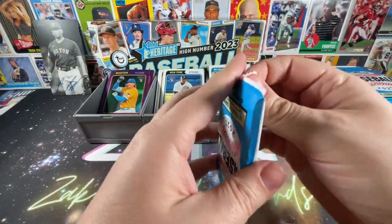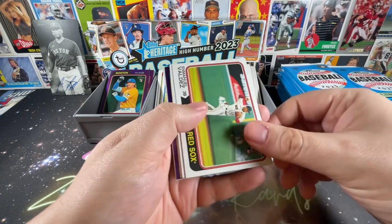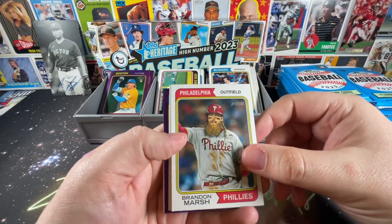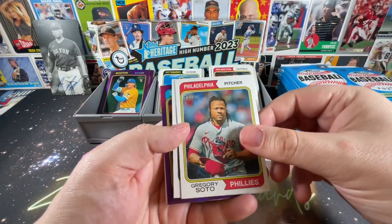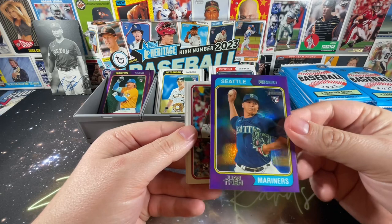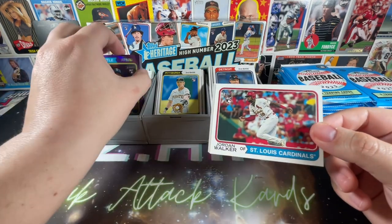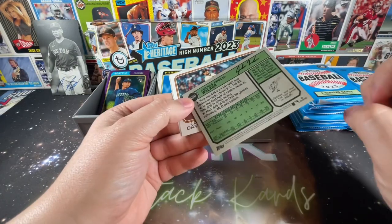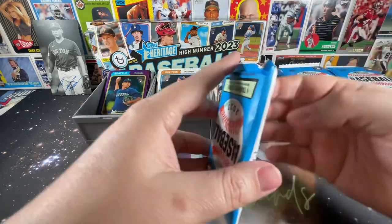Let me know what you guys think in the comments about Heritage. It's a pretty widely held opinion that hardcore collectors kind of steer away from it — it's really more designed for set builders, because of the lack of parallels, numbered cards, etc. Yusniel Díaz rookie — very nice. Got Jordan Walker rookie, looks like a different one. Interesting — two different rookie cards in the set for him, which is very nice. JD Davis and Kodai Senga would be another solid purple if we can nail it.